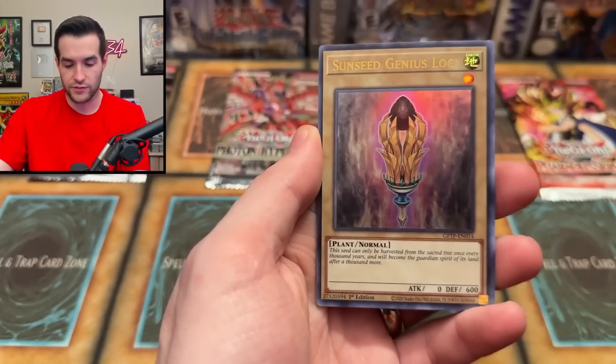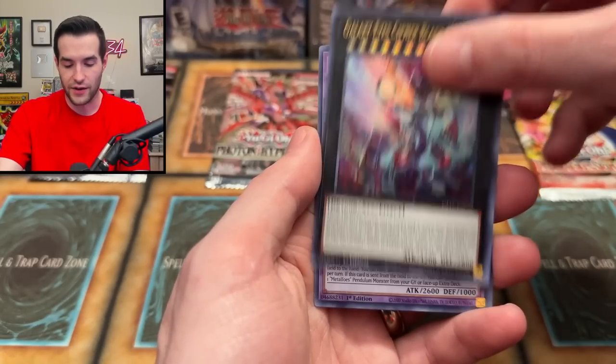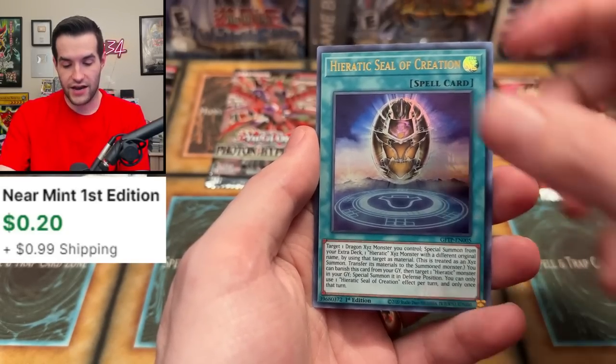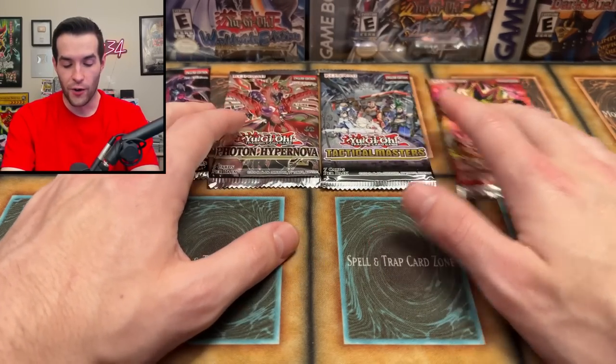Last Ghost from the Past pack — Cosmojo Sun Sheet, Cypher Blade Dragon, Code Generator, Metaphys Mithrilium, and Hieratic Seal of the Ceremony Creation. I don't know — okay, last four packs, here we go.